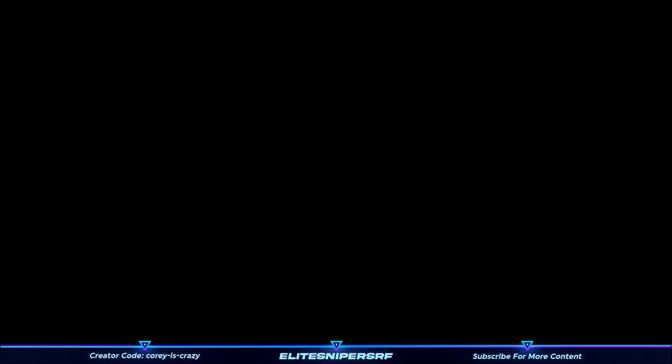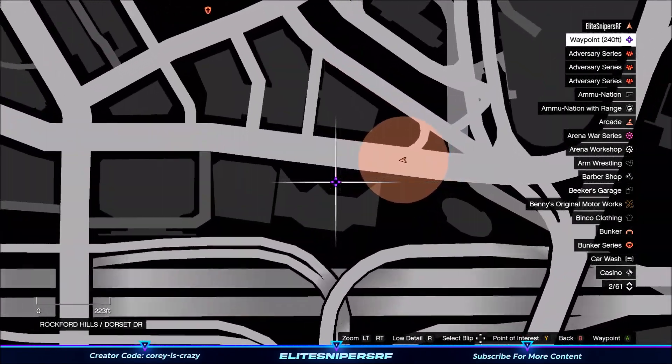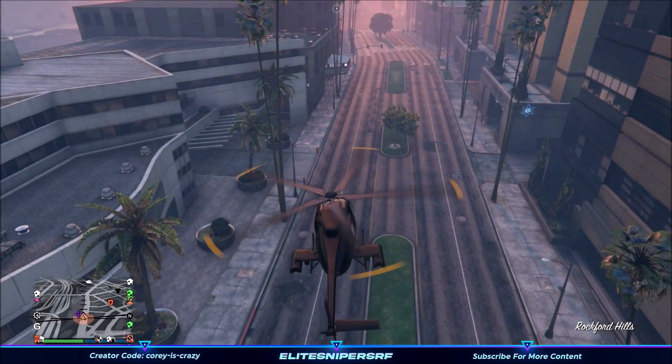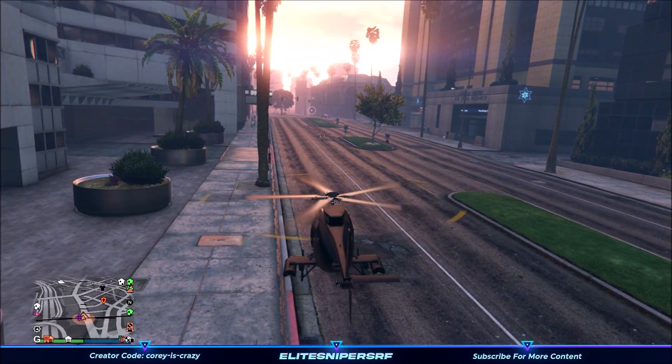Killing yourself will respawn you down at the docks, and then you can move on to the next step. Come over to the location on the map I'm showing you right now — it's best to use a CEO helicopter to get around the map quickly. Note that the whole part of blowing up the Fagio you will not need to do again in this lobby unless you go to a new lobby.